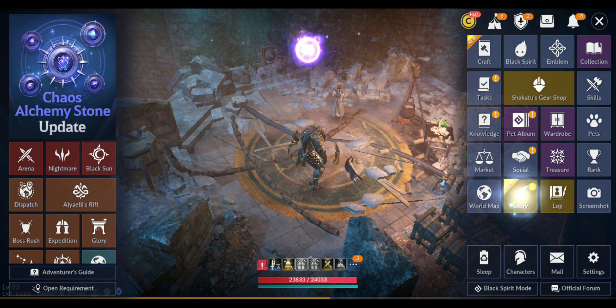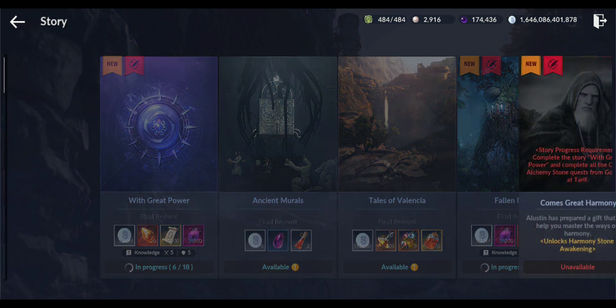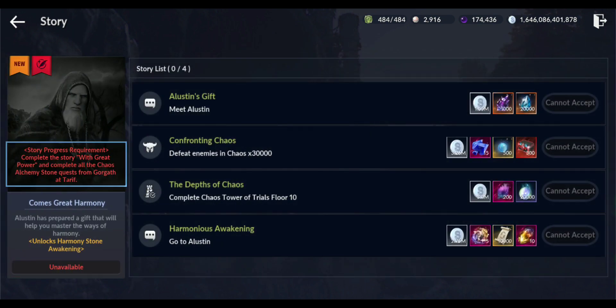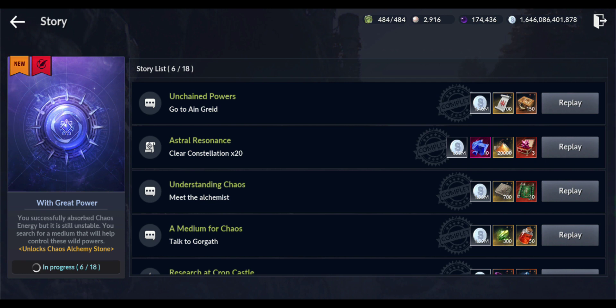First thing we need to do is complete the new 'With Great Power' story quest. After you complete this one, there are some parts where you might get stuck, like it happened to me. You also need to clear 20 constellations 20 times, so hopefully you didn't use all your adventure tokens.